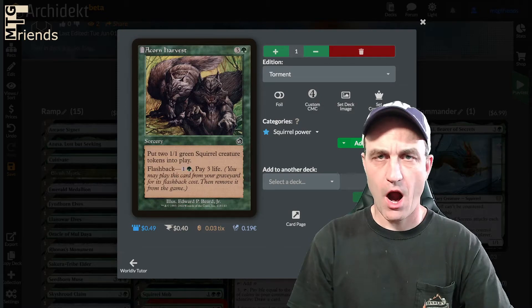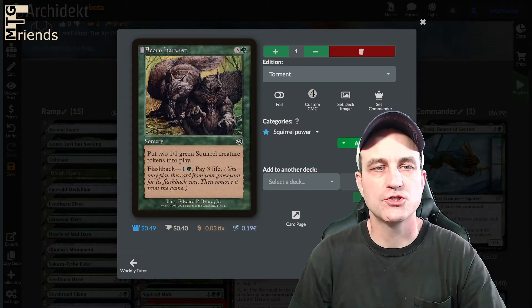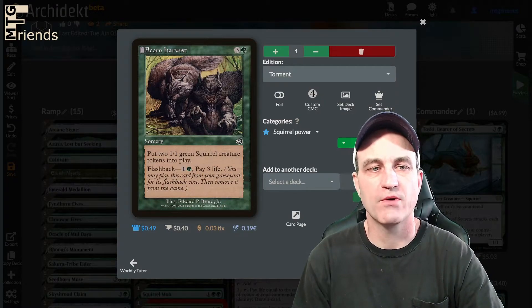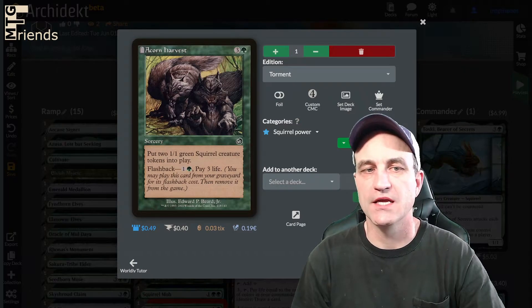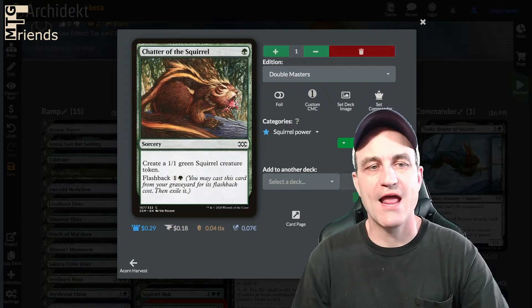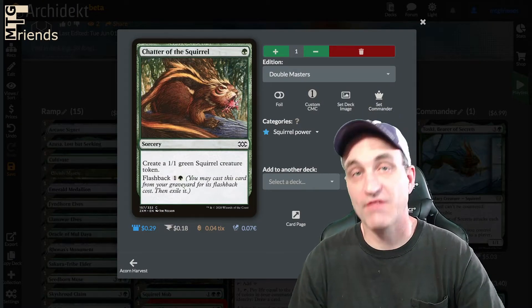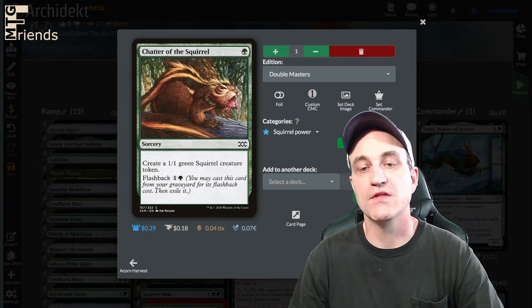Now we're into squirrel power! Acorn Harvest for four — put two 1/1 green squirrel creature tokens into play with flashback. So for two, pay three life and you can do it again. Chatter of the Squirrel — create a 1/1 green squirrel creature token with flashback, so you can do it again. Very helpful in the early game.